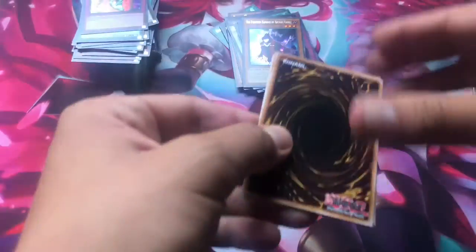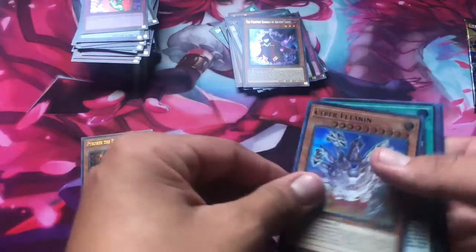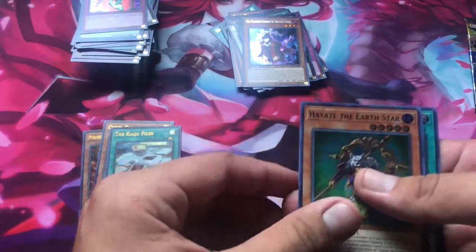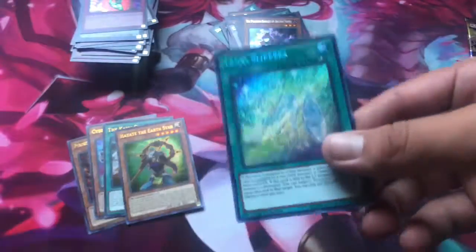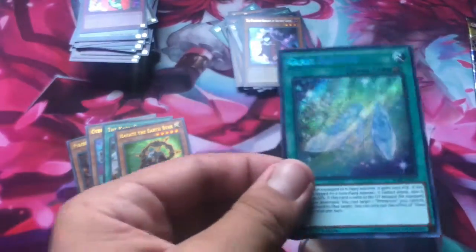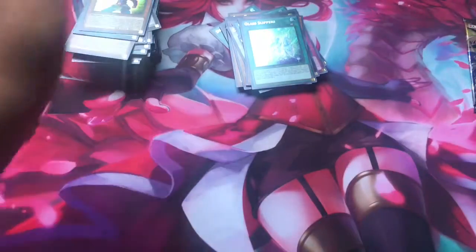Last three packs — let's see what we can end with. Hope we end with something good. Golden Castle of Stromberg would actually be a really good pull for me right now, let's hope I pull that. Pyro Rex — another one. Another Cyber. Kaiju Flies — actually really good. Hayate the Earth Star. Glass Slippers — yes, for the Cinderella or Princess cards. I'm going to have to get used to that name.